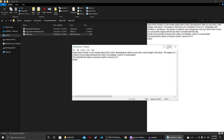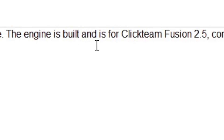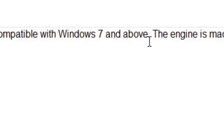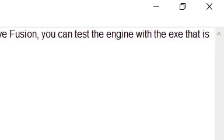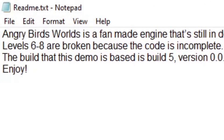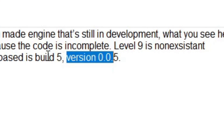Angry Birds Worlds is a fan-made engine that's still in development. What you see here could change in the future. The engine is built for Clickteam Fusion 2.5, compatible with Windows 7 and above. The engine is made for use in fan games, but if you don't have Fusion, you can test the engine with the EXE that is included with the MFA. Levels 6 to 8 are broken because code is incomplete, level 9 is non-existent. The build in this demo is based in build 5, also known as version 0.0.5.